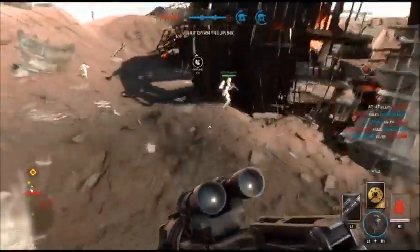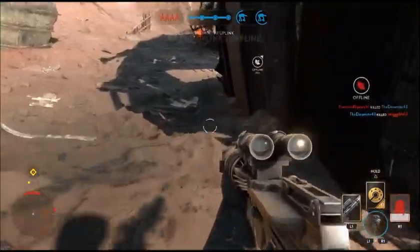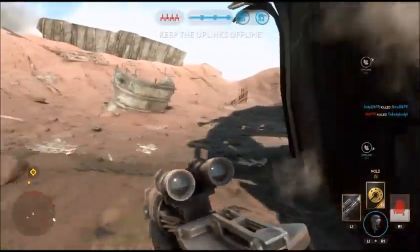The final AT-AT token is right here — my buddy gets it. It's right next to that giant half-circle thing stuck in the ground. That's the final AT-AT token location. If you liked this video, like and subscribe — we're putting out videos every Wednesday and Saturday. Hope to see you guys back!